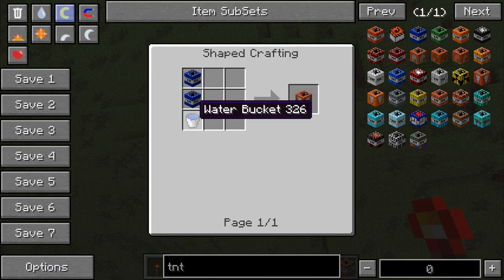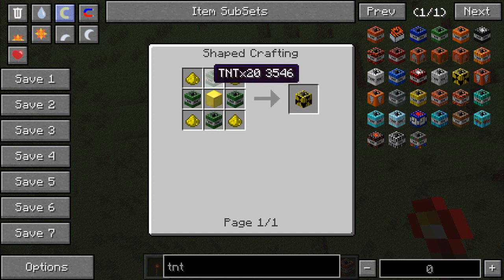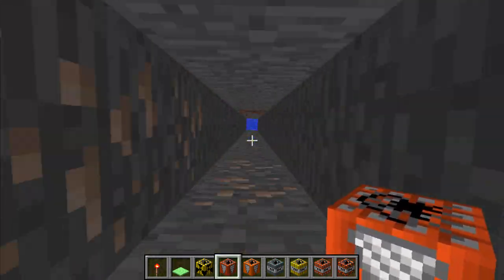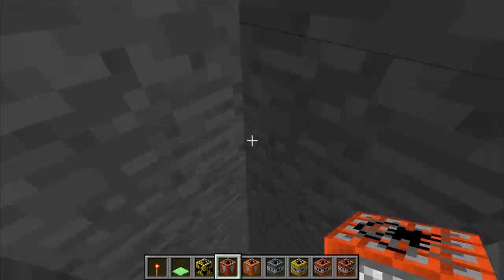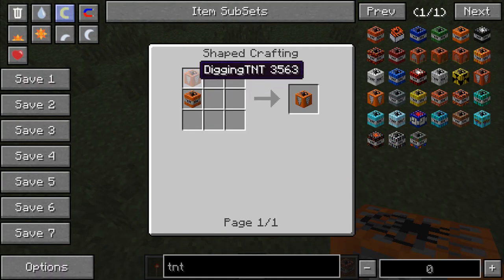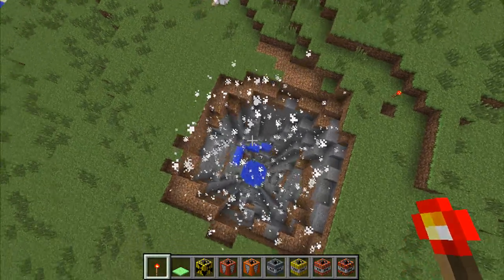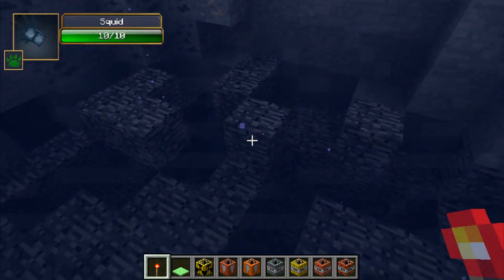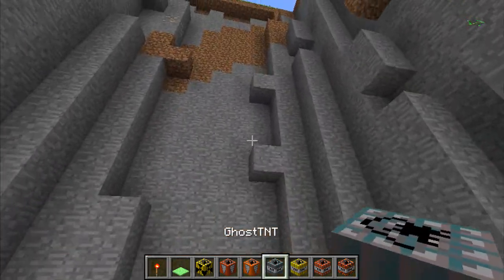The digging TNT is crafted with two TNT times 5 and a water bucket. It just makes a hole in the ground for you to go into, and it places three blocks of water at the bottom so you can jump in and see if you find a mineshaft. The drilling TNT is slightly more expensive — it costs a TNT times 100 and a digging TNT. It goes all the way down to bedrock and makes a much larger radius. You can see lapis, bedrock, squid, and even a diamond down there.